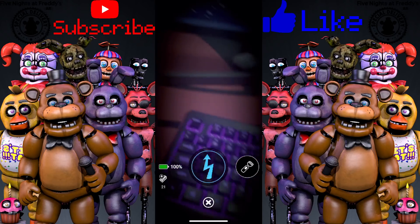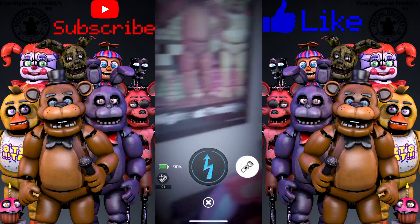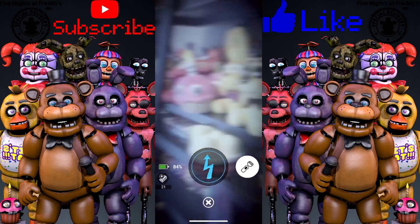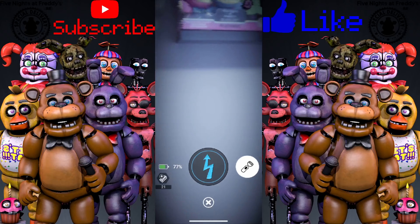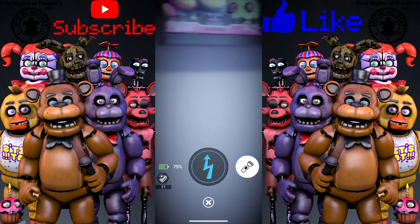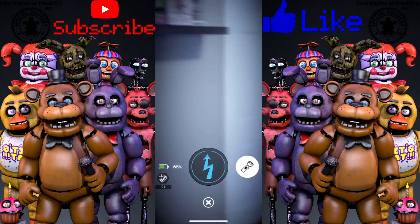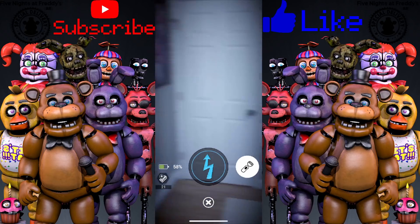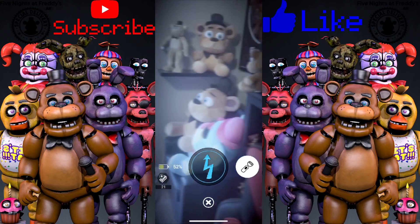Chica won't be talking during this encounter. We gotta find the static — okay, right here, OG characters. Another thing that would be cool is if we got like blacklight skins. Oh, she already — that's so weird, since she's holding the cupcake, the eyes are so high up. Oh my god, that was so creepy!